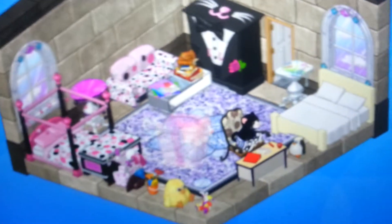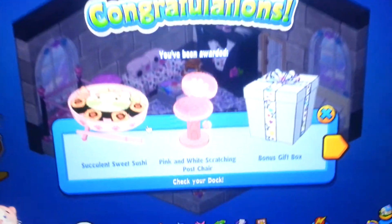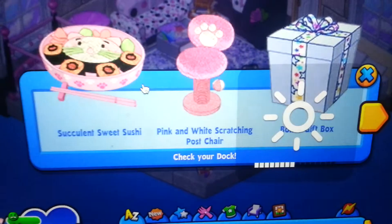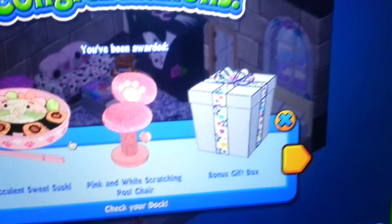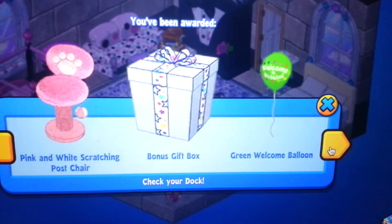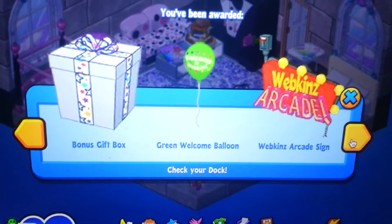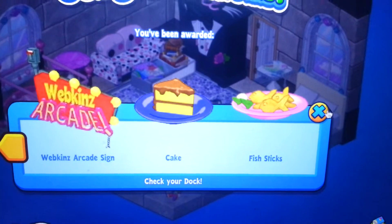I'm just gonna drag it into the room. Congratulations, you've been awarded: succulent sweet sushi, pink and white scratching post, bonus gift box, green welcome balloon, Webkinz Arcade sign, cake, and fish sticks.